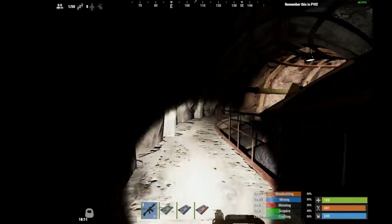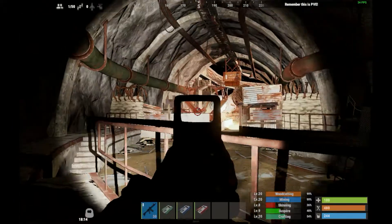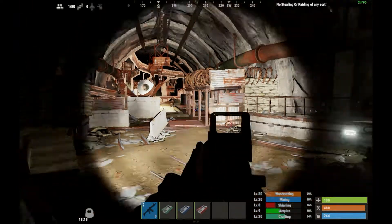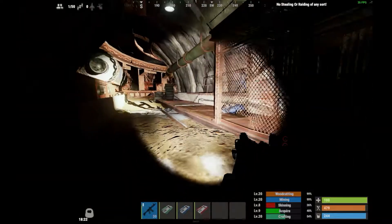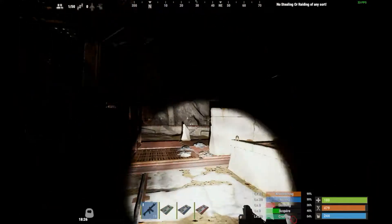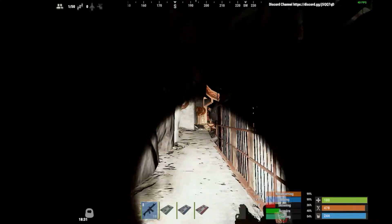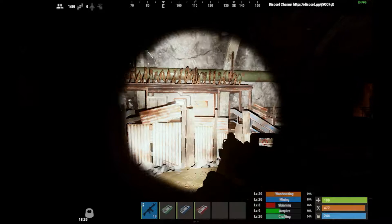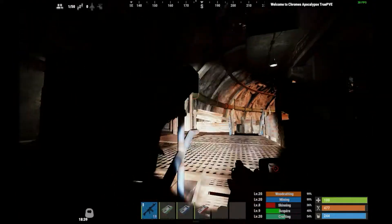There's a guy down there. Once he's dealt with, come up here, hop over this walkway, get onto here, and just around the corner you will find a gap in the fence. Be careful because sometimes you'll get a scientist standing around here, and you will have somebody behind the door as well.